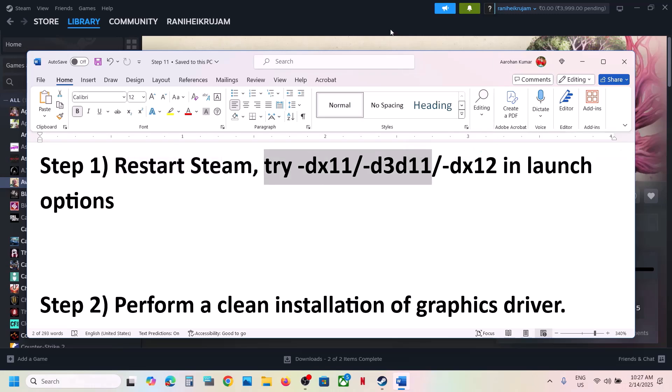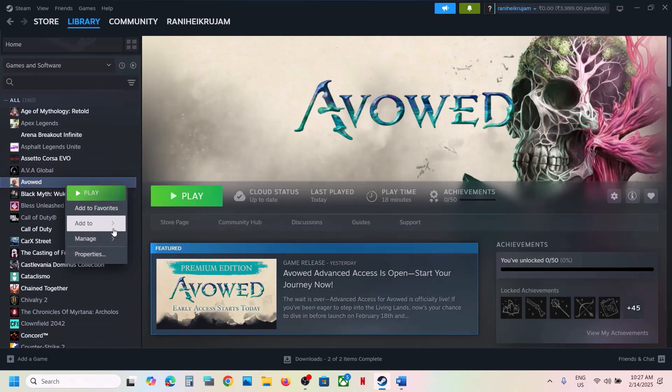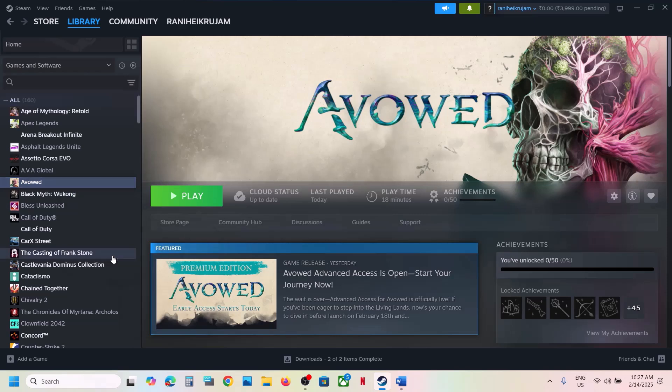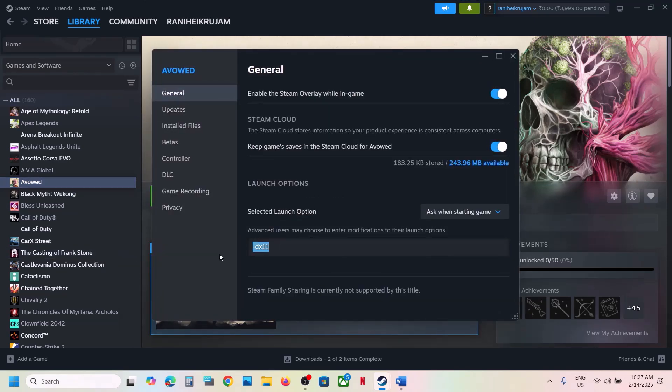Next step is to try DX11 or DX12 in the launch option. Right-click on the game, select Properties, and in the launch option type in -dx11, then launch the game and check. If that does not work, type in -d3d11 and check. If that does not work, try -dx12. Still not working, remove this and follow the next step.